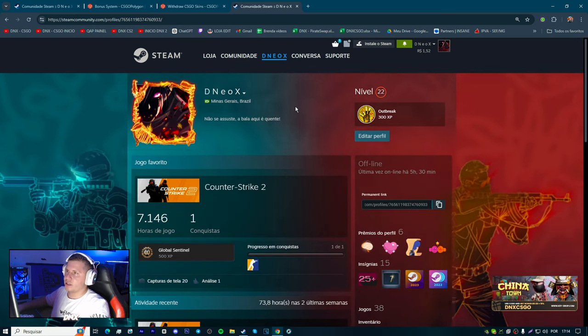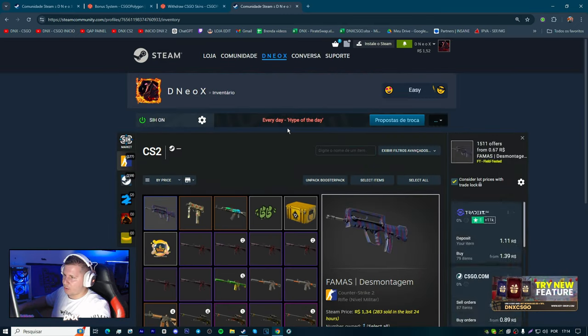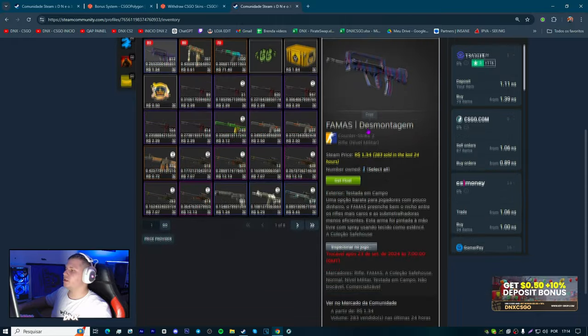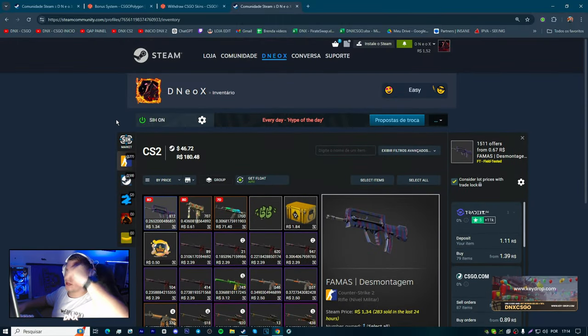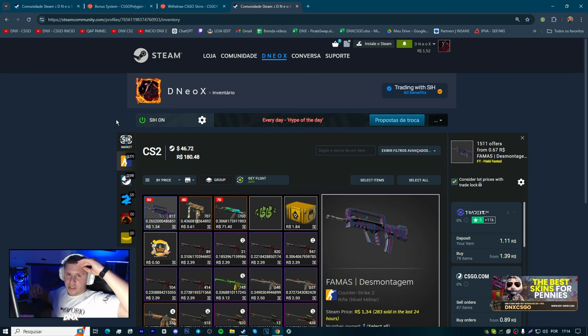Então é isso, galera. Espero que vocês tenham entendido como funciona pra participar dos sorteios e pra ganhar skins dentro do CS2. Abre caixas grátis! Eu recomendo demais que vocês façam esses métodos pra pegar o saldozinho que é grátis. Só utilizar o promo code DNXCSGO e fazer sucesso aí com as skins. Um grande abraço pra todos vocês, valeu, falou e fui!